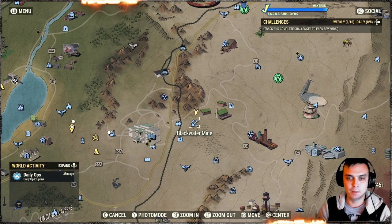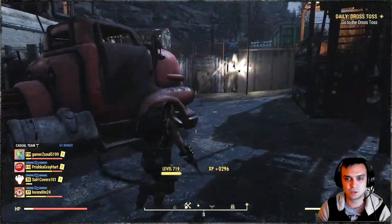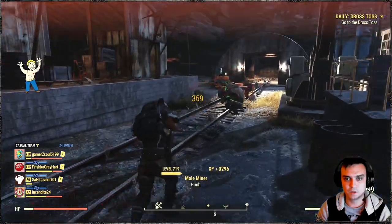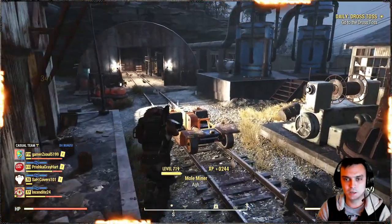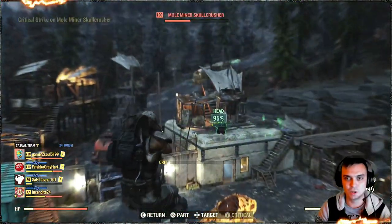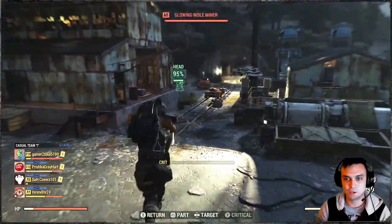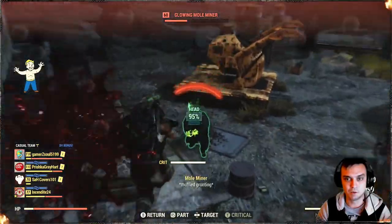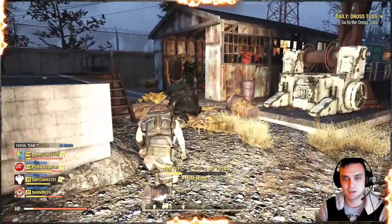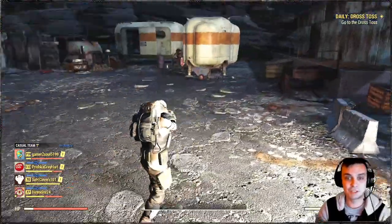Our next targets are in Blackwater Mine — glowing Mole Miners, level 75. That was a three-shot, and another one — two-shot, two-shot. In short, this gun is two to three shots per enemy. Unless you initiate a critical — with higher-level enemies I use my critical to deal more damage. But my build isn't fully focused on maximum damage, and you can make it even stronger depending on your play style.